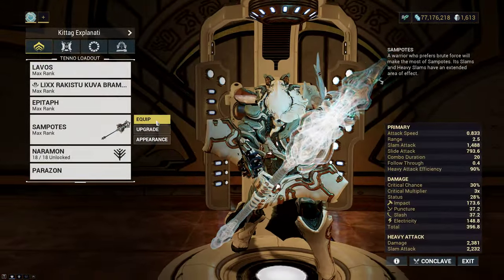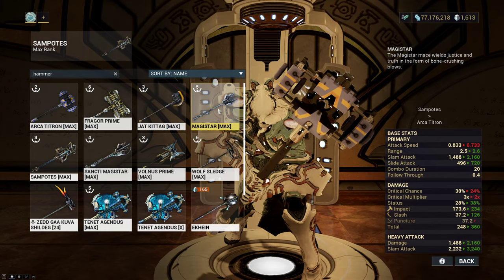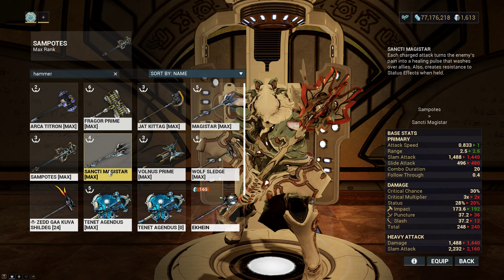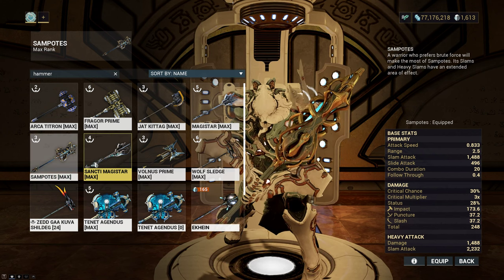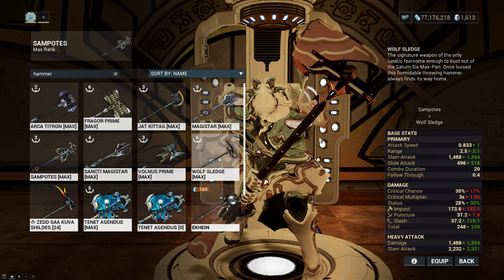Let's get into the main hammers I've been looking at recently. The main ones are Architytron, the Magistrar, and its Sanctivarian with the Incarnon, Sampotes, and of course Wolf Sledge — but that's its own thing.